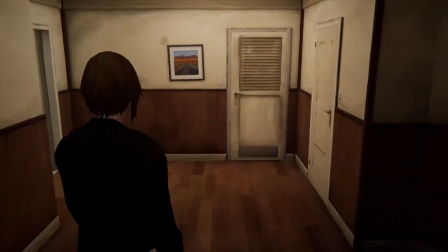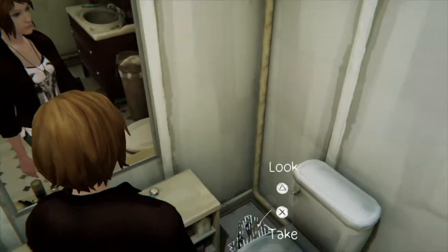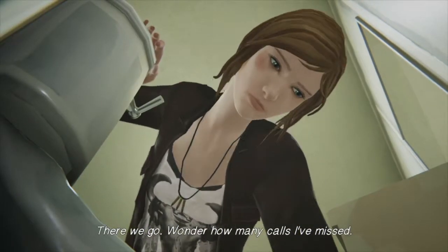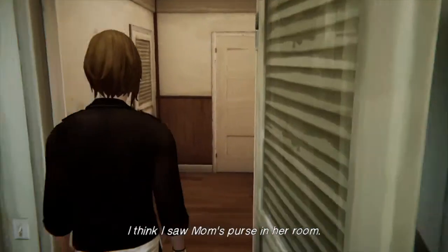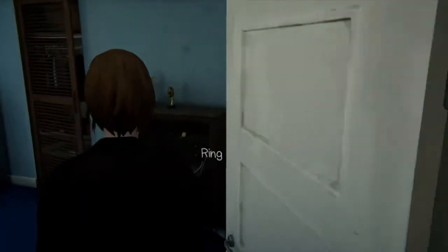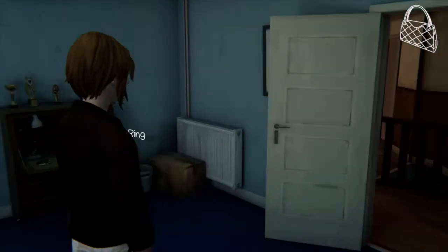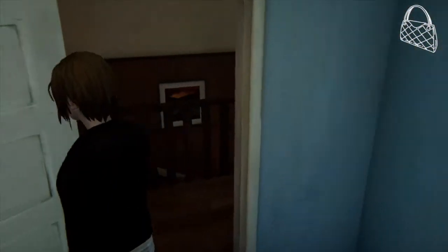Chloe's phone is in the bathroom — she had a pretty hectic night so it's behind the toilet. Joyce has asked us to get her purse, so we're going to grab that. You really can't go downstairs without bringing the purse, so it's important you get it. Before you go downstairs, make sure you've had a good look around upstairs because you won't be able to come back at any point in the game.